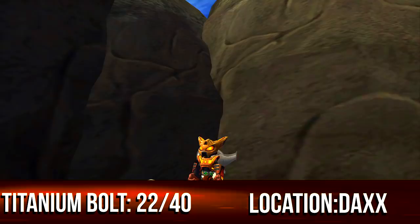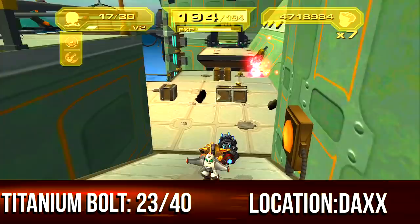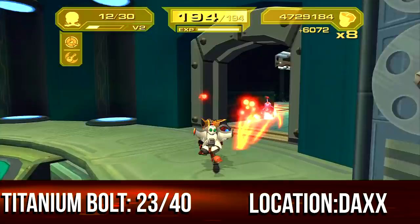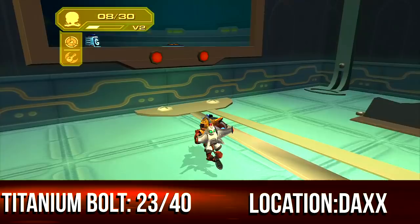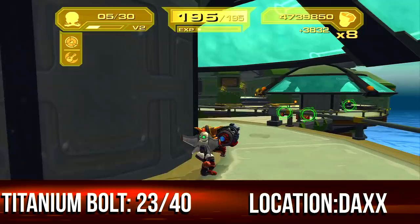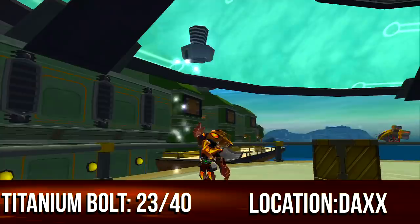Also on planet Daxx, head through this entire area — it was super hard to figure out from the guides. See this closed door? Head into the other room, get the charge boots ready, hit this button, and charge your way across out to this epic balcony. I'm not worried about wasting ammo — I beat the game and have four million bolts anyway.